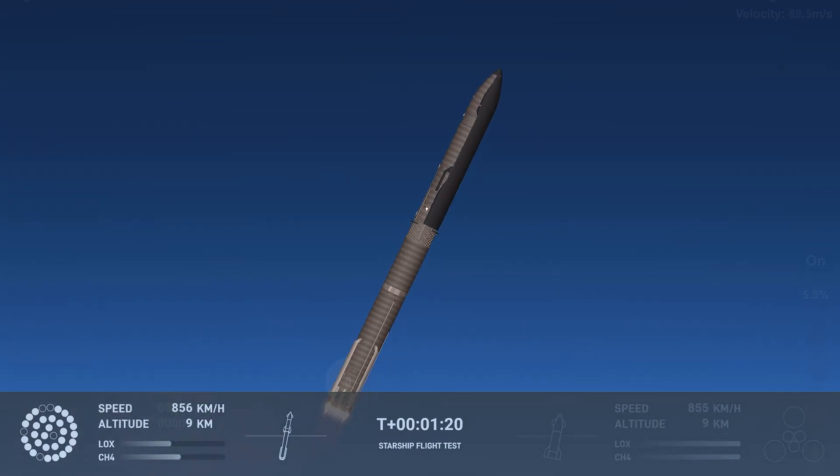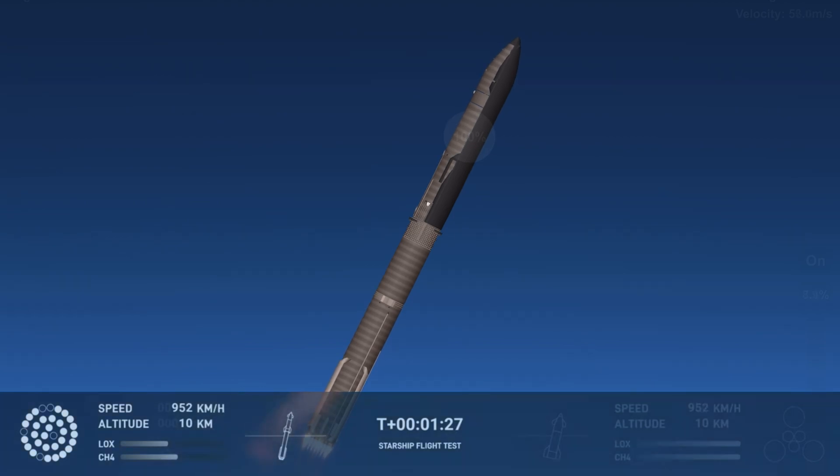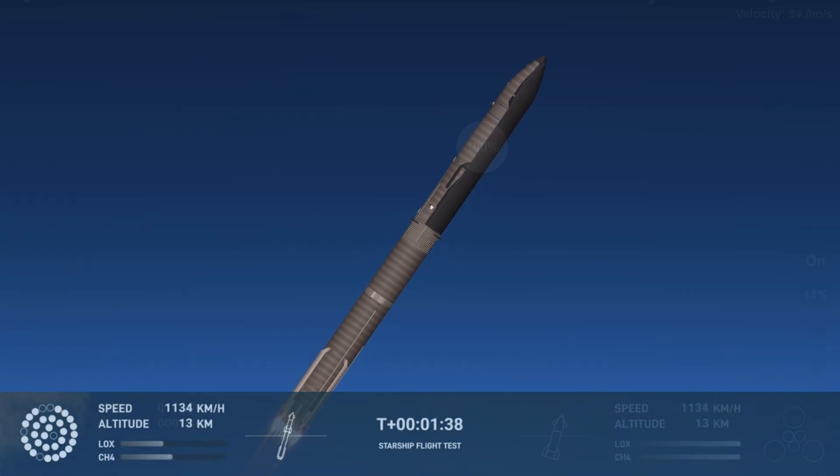Lessening stress on the vehicle — the call out: Max Q now. Continuing to watch the first stage as we head downrange. 100 seconds into flight. Our next major activity is going to be stage separation above the first stage. The eastern tracking station is now acquiring the vehicle.